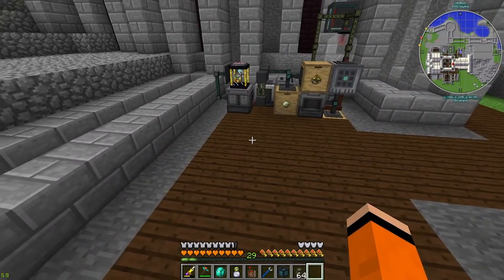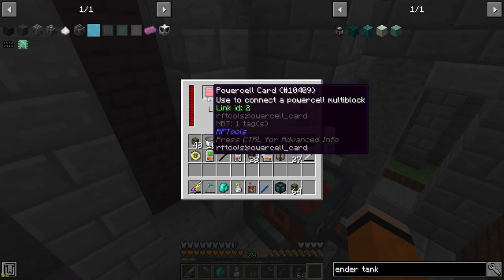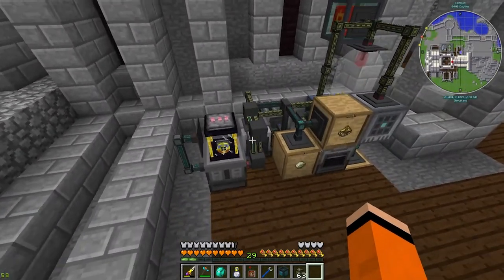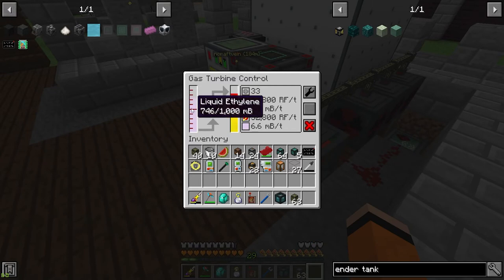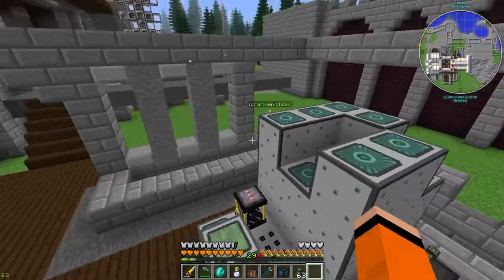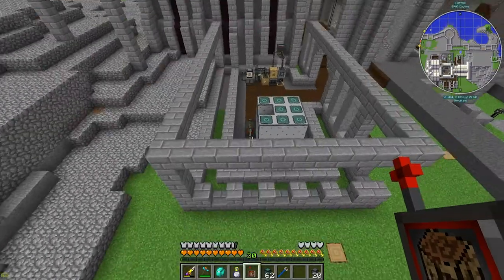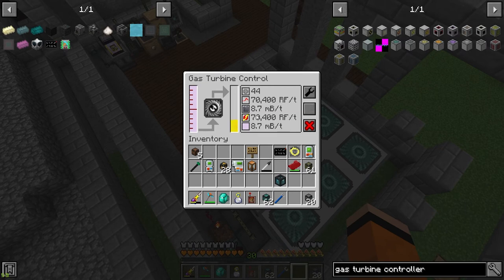Wait — I'm missing a conduit here, that's what it is. So this should now be positive in ethylene — yeah, we're back to how it was before. I'm going to make the rest of the turbines and bump up to 80,000. I have the last of the turbines crafting, that'll max us out at the 50-turbine cap, which I believe takes us up to 80,000 RF per tick.